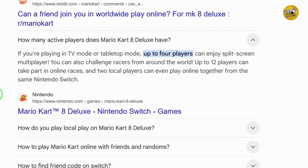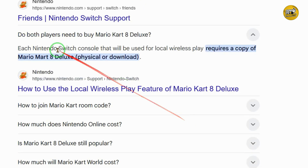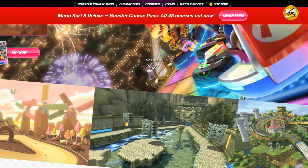If you want to play just with your friends in a private game, you can create your own lobby. In the online play menu select create room. The game will generate a room code for you. Share this code with your friends. They can join by selecting friends, then search by room ID, and entering the code you gave them. When creating a room you can set rules like type of race, whether to use teams, what items are allowed, and how many races to play. This way you can customize the game to make it more fun for everyone.